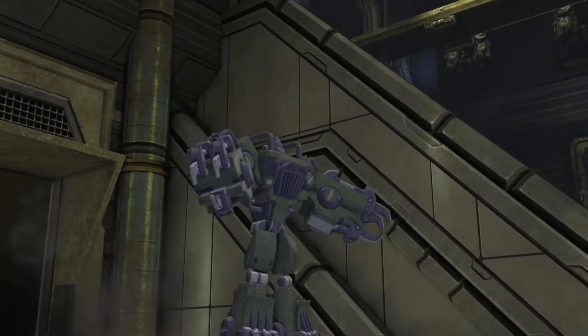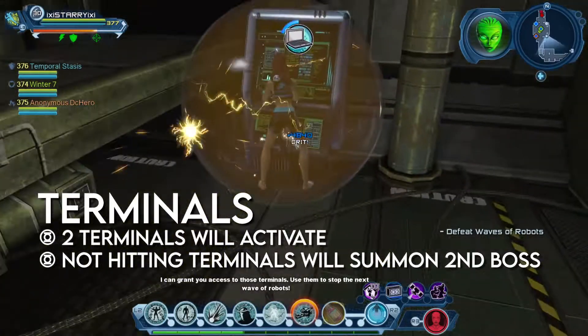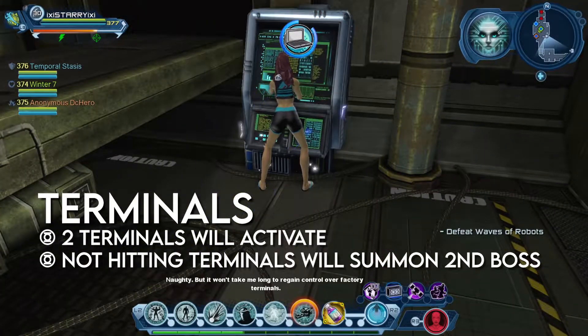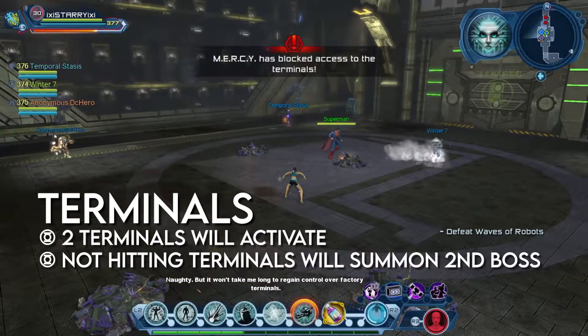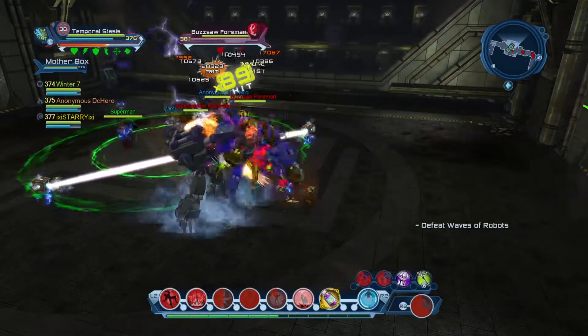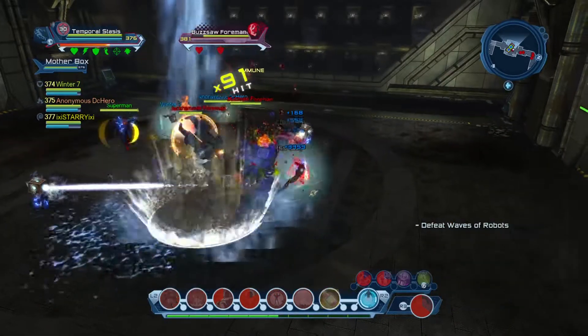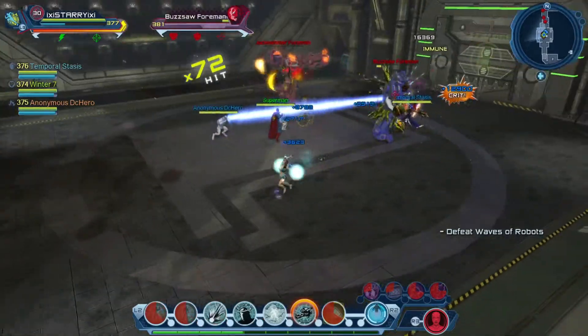The first boss will be the Foreman Robot. You will start off by killing a few adds. Once the adds are defeated, two out of the four terminals in the corners of the room will activate. Missing any of the terminals will result in two bosses spawning instead of just one. After the terminals and the following add wave, players will fight the Buzzsaw Foreman or the Jackhammer Foreman, or both at the same time. Both of these bosses have no notable mechanics, making this fight an easy tank and spank.